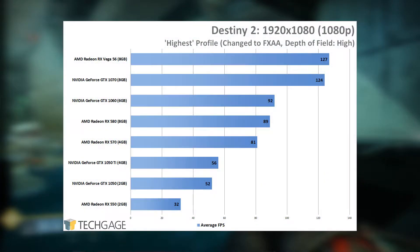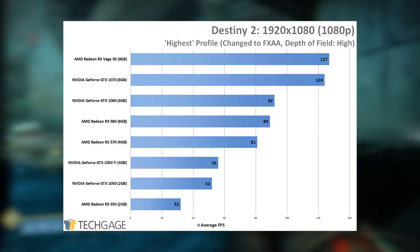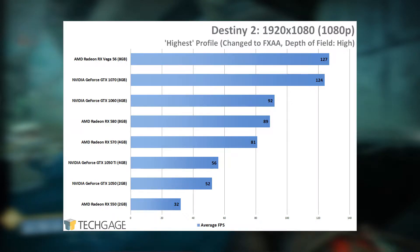At 1080p, modern mid-range and higher GPUs make it pretty much a joke. All it takes is a GTX 1050 to deliver 60 frames per second at 1080p, as long as you reduce settings slightly from our tested levels. For those with 144hz or 100hz monitors, you won't need much more than a Vega 56 or GTX 1070 — you'll need to lower settings a little, but it won't take much effort. Destiny is a game that will peg to 144hz as long as the horsepower is there.